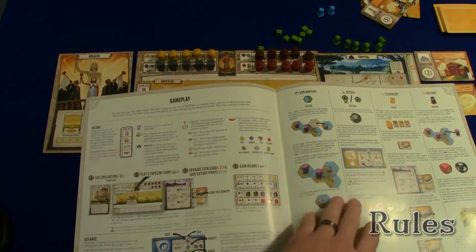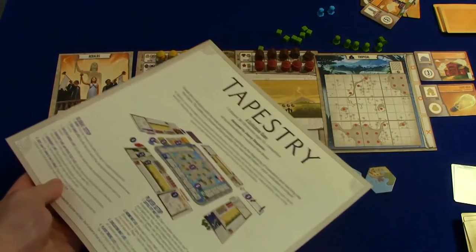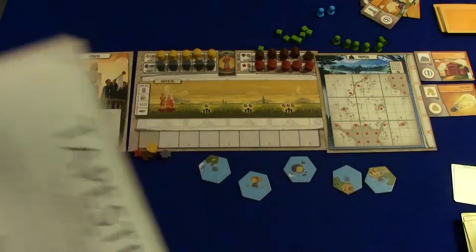Before we get into gameplay, this is worth mentioning — these are the rules. No staples. Front, back, front, back. One sheet of paper. So it's not a complicated game to learn — it's actually quite simple. That doesn't mean it's not interesting or doesn't have interesting choices in it. It just means the basic core mechanics are really simple. And that means accessibility — which is a positive thing in my opinion.